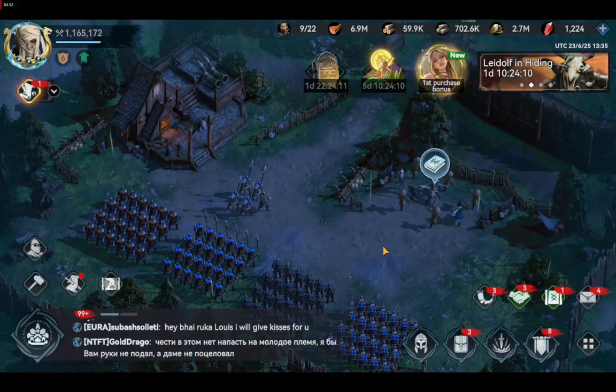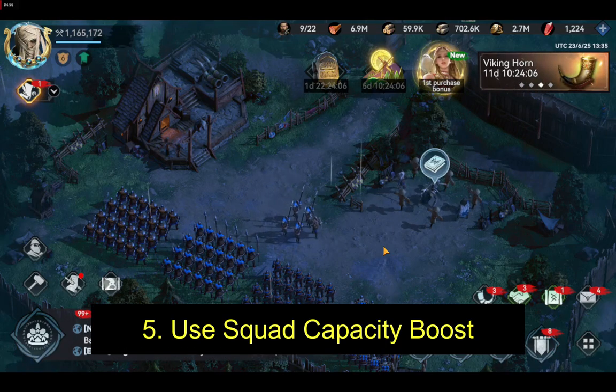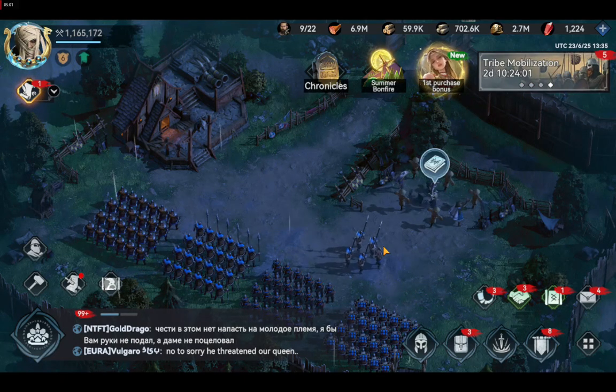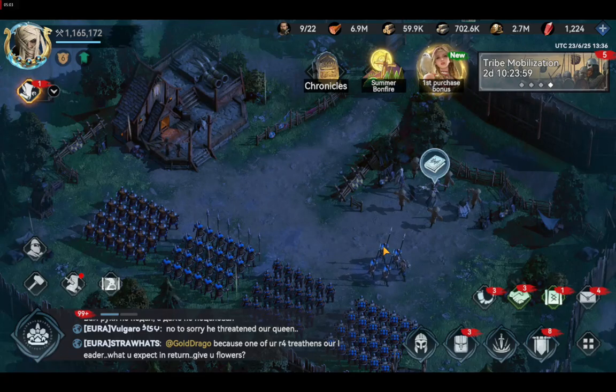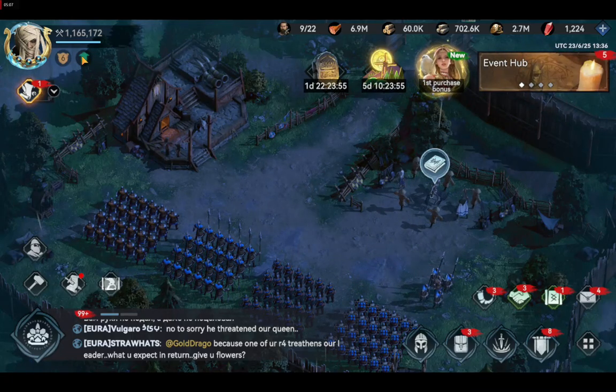If you really want to increase your troops capacity quickly using gems, you need to use a squad capacity boost. Boost items can offer you the quickest way to increase troop capacity, attack, and many other stats. You can use such items directly from the Manage City menu, which can be accessed by pressing the little arrow icon under your avatar.